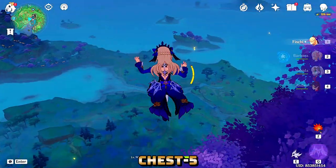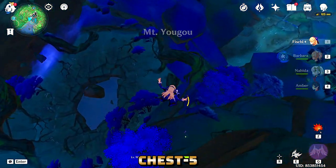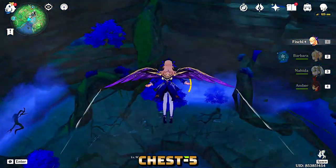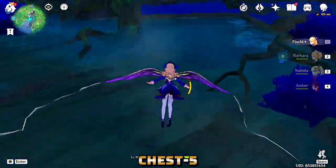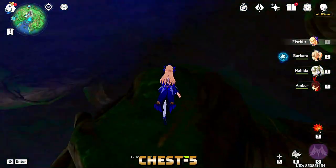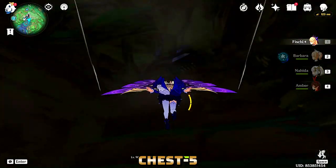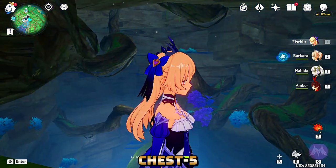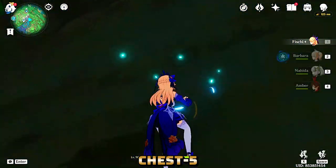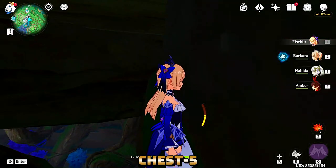Now chest number five — for this we have to go to Inazuma, at the Grand Narukami Shrine. We need to get all the way down here, simply follow my route. Land on the huge vines facing toward the Narukami Shrine and glide to the end where the vines terminate. From there you will see another vine connected up above — climb up it and you will find a place to stand.